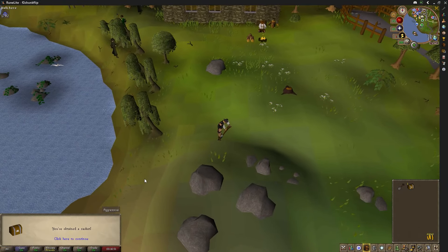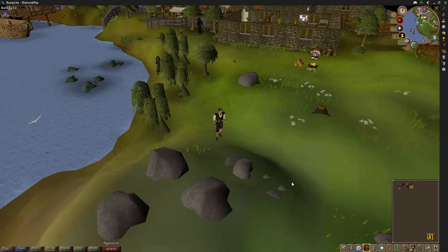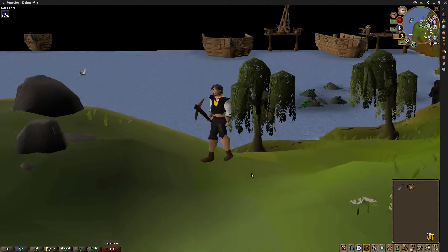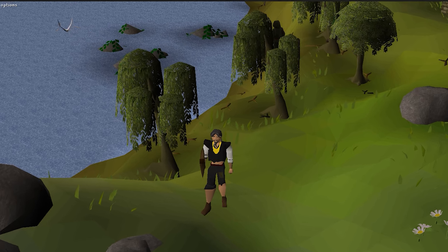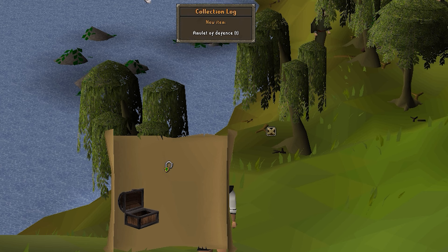Two things before we head over to the new chunk. I had a clue scroll, so I wanted to see if I could snag a casket, and I did. Cheeky little two-step casket here — let's open it up and see what we got. Oh my lord, the Amulet of Defense. That is a nasty pull.